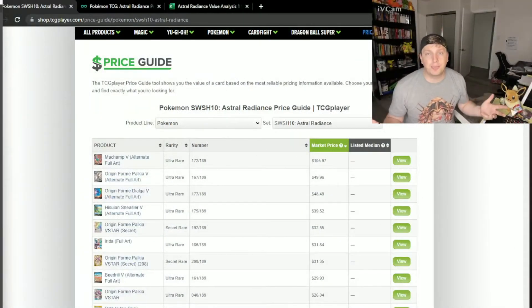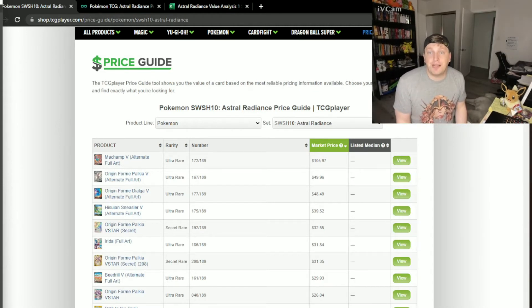Since this is my first affordability breakdown, I really want to step through a process with you all. And I think Astral Radiance is the best one to do it with because I think it's the best set to open right now for value.